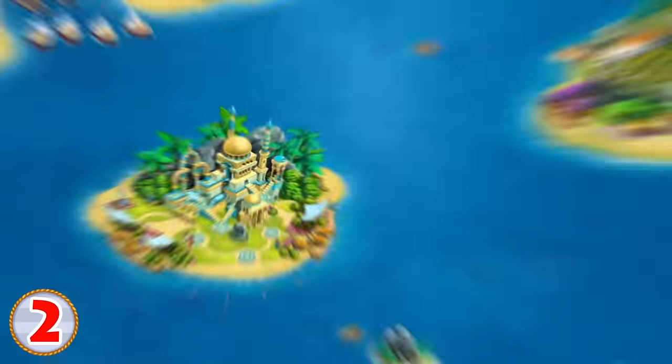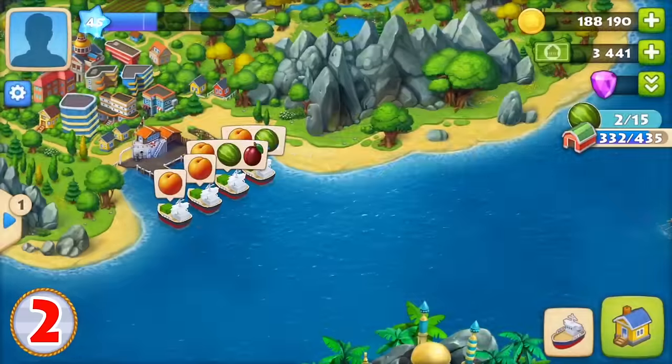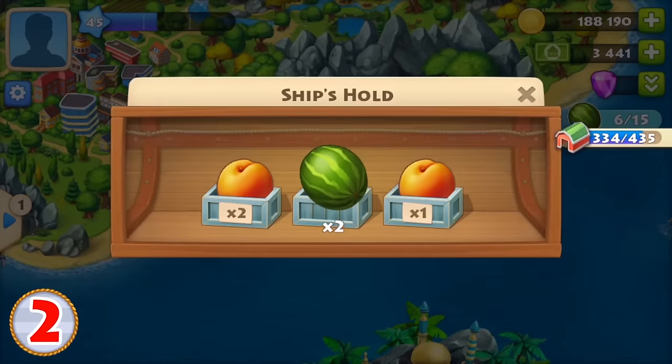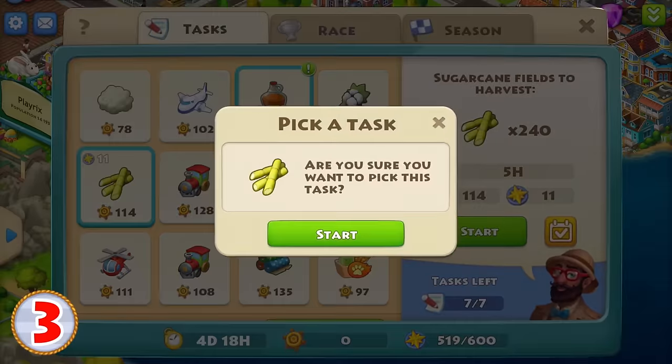Send all four ships to the islands before the regatta and only collect the goods once you've chosen the corresponding task. Make sure you reserve tasks so your teammates know you're in on them.